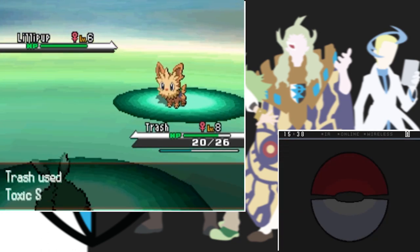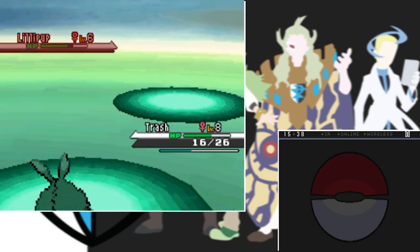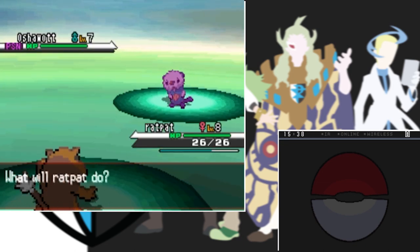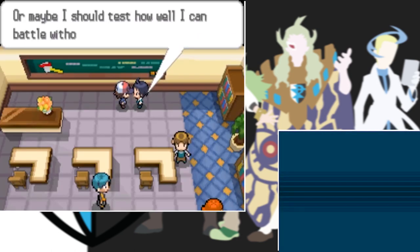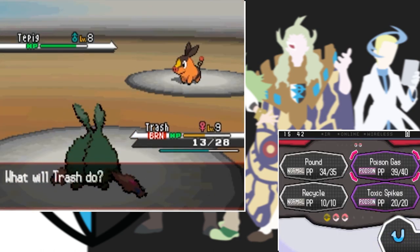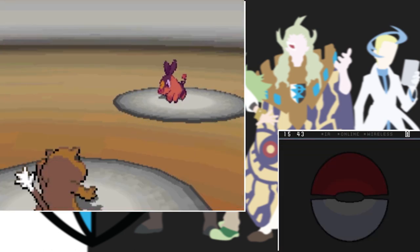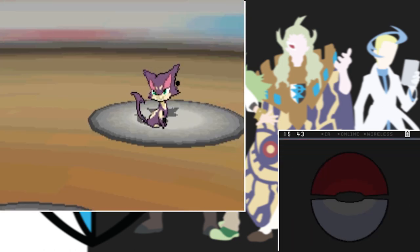It's time to fight Bianca for our second rival battle. She starts with Lillipup and I lead with my trash bag. I set up two layers of Toxic Spikes so her Oshawott would get badly poisoned coming in, then spam Pound to take down Lillipup. I switch in Patrat to take down Oshawott with three Tackles combined with the poison damage. We then go to the trainer's school to fight Sharon. His first Pokemon is Tepig so I lead with Trubbish, hit it with Pounds then poison it before we go down. Patrat finishes with two Tackles, and then takes out his Purloin with a few more Tackles.